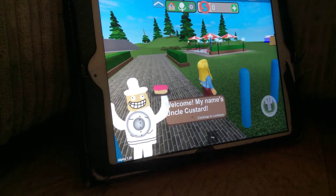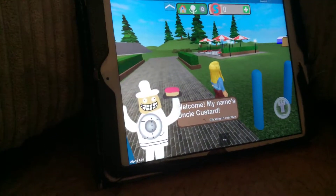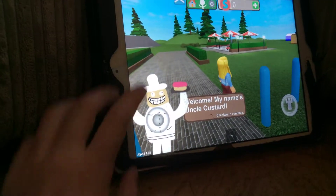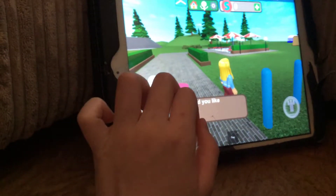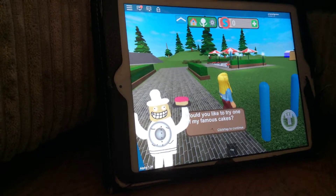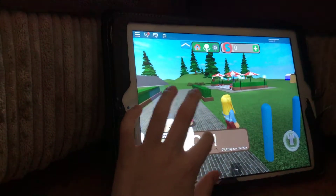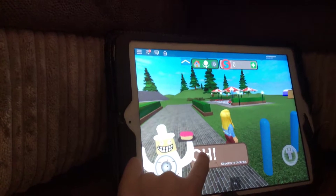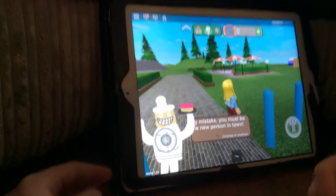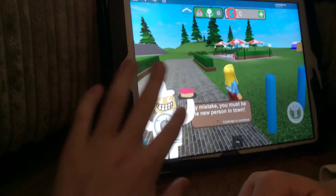It says 'Welcome, my name's Uncle Costa.' Click tap to continue, so I'm going to tap him. 'Would you like to try one of my famous cakes?' My mistake, you must be the new person in town.